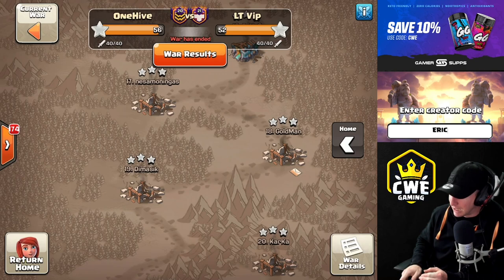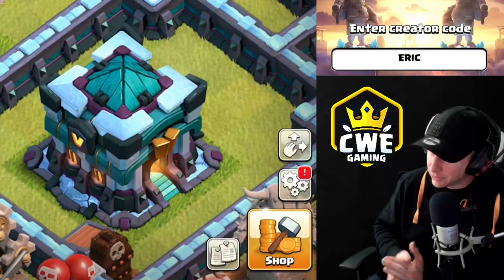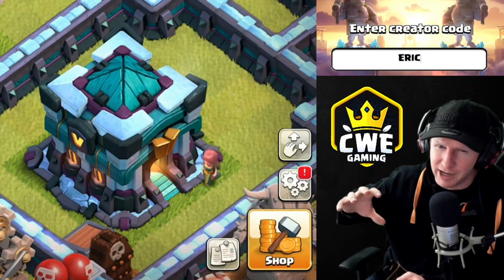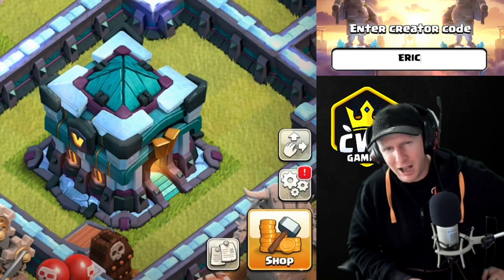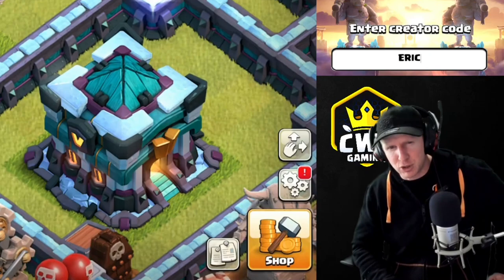For farming, strongly consider dropping to Masters League and using simpler armies. I was looking for a zap dragon attack but nobody used one this war, so there'll be a zap dragon video linked right over my face, plus a full Town Hall 13 playlist with esports and strategy guides. Hit the like button if this was useful, subscribe for more, leave a comment letting me know, and grab a base link in the pinned comment to get started on the right foot. Thanks for joining me and I'll see you guys in the next one.